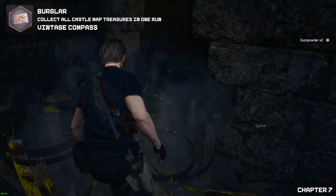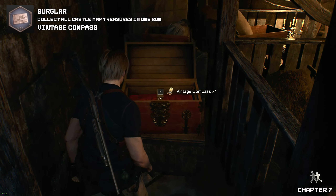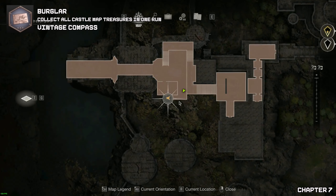You will find two boxes that you can smash. Keep on going behind this building to find your vintage compass. From this point onwards, try to look for any knives and don't use them — we need them for an achievement.